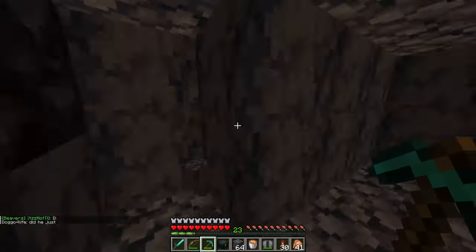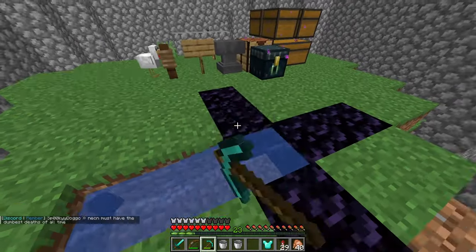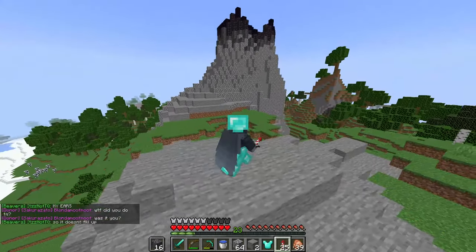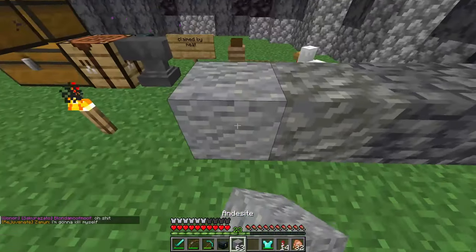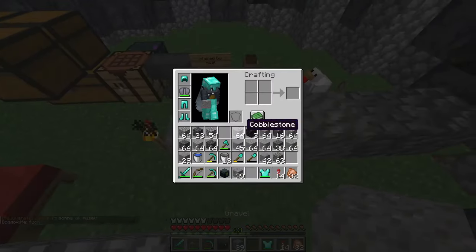I started collecting basalt, blackstone, and obsidian, and I put it all down on top of the volcano. I also collected a bunch of deepslate, cobbled deepslate, and stone. Oh yeah, and also gravel.